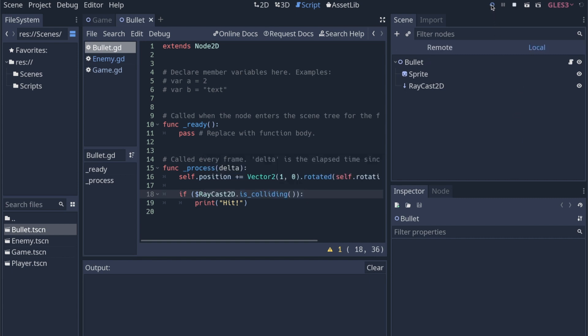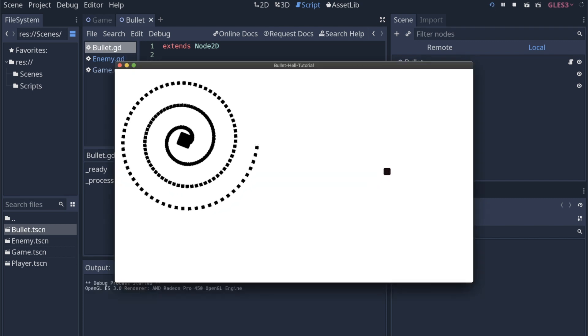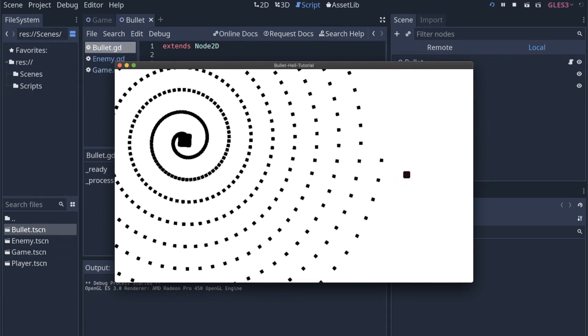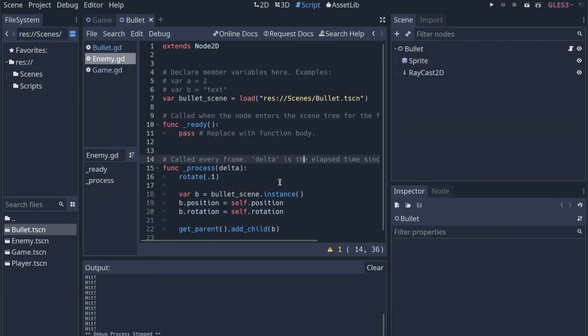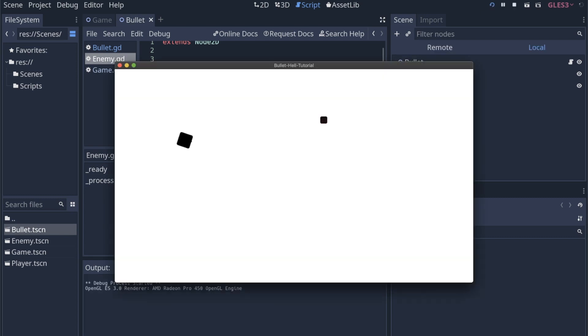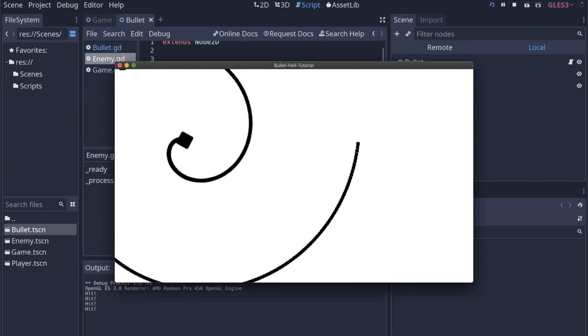So if I run the program as it is now, we have the player, we have the bullets, but this doesn't look like a very good enemy because it's obviously just spinning and shooting them out. If we go into the enemy script, it's just rotating at this speed every frame. So if we make this amount less, it will rotate slower, and the bullets are going to be much closer together, making it much harder to dodge — it's constantly spinning them out at the same frequency.